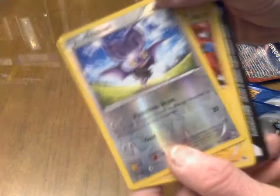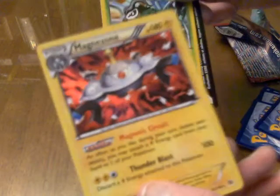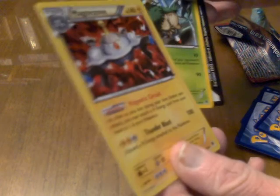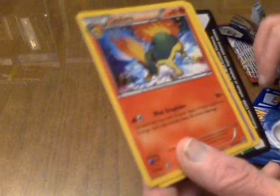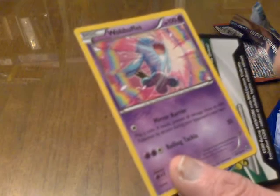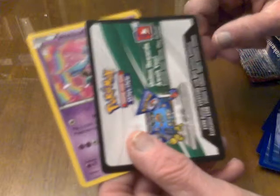Reverse holo Noibat. Magnezone — there's a new one, there's the holofoil. Extra Gogoat. Quilava, cool. Each time I open up a Breakthrough booster pack there always seems to be a Wobbuffet. I have a lot of Wobbuffets, a lot more than I need. And an online code card — yes, I do use these. I play the online game.